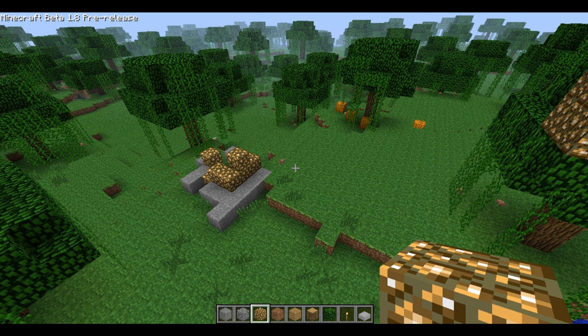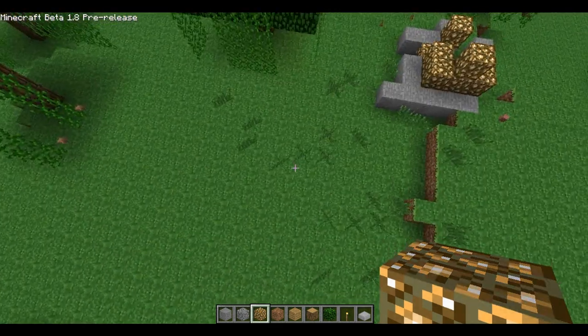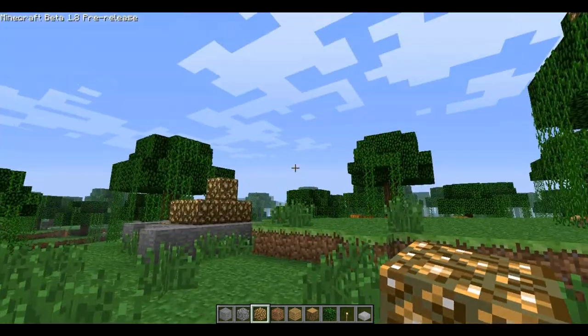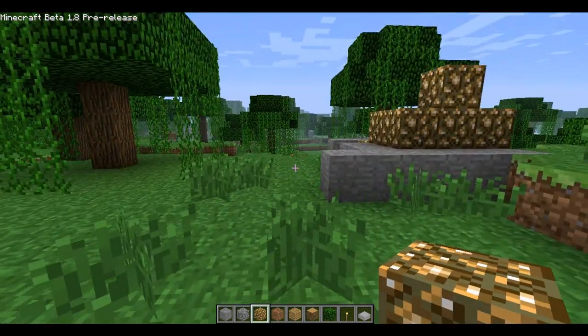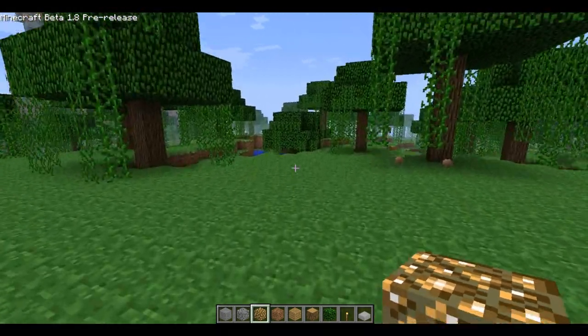And if you haven't noticed, I don't have a health bar, and that's because I don't take any damage in creative mode. So if I simply go down to the ground again — which I do by double tapping on space bar — you can see that I didn't take any damage.